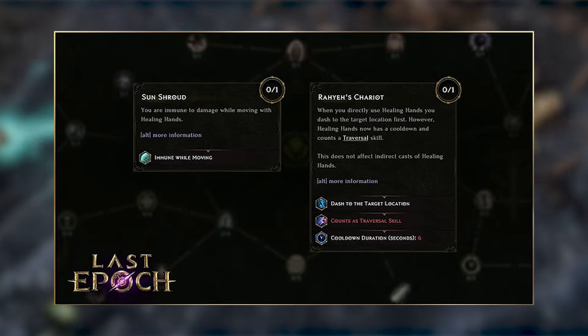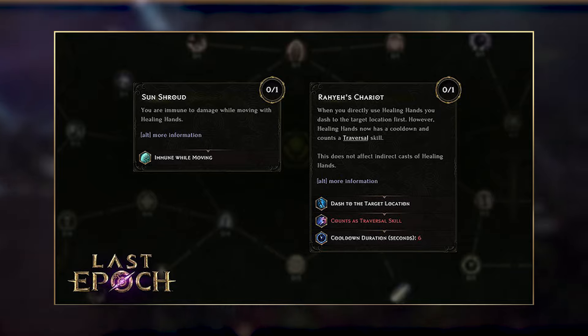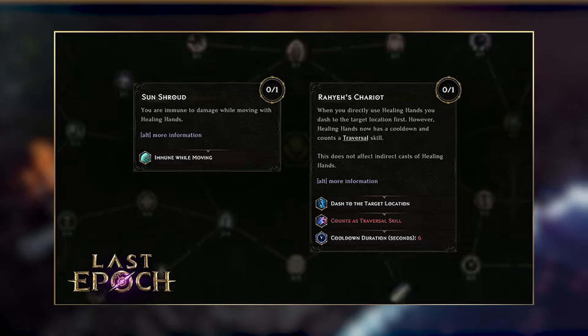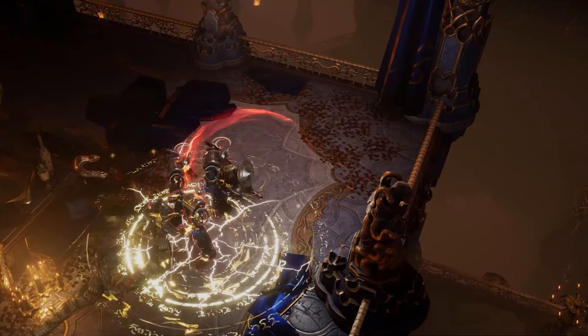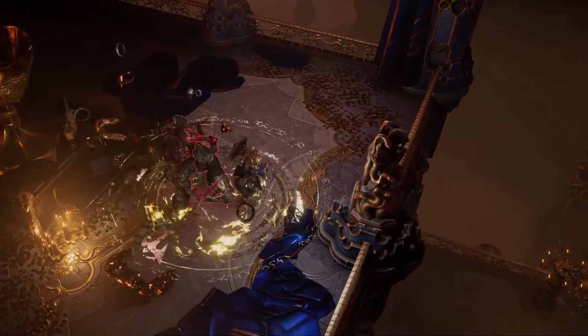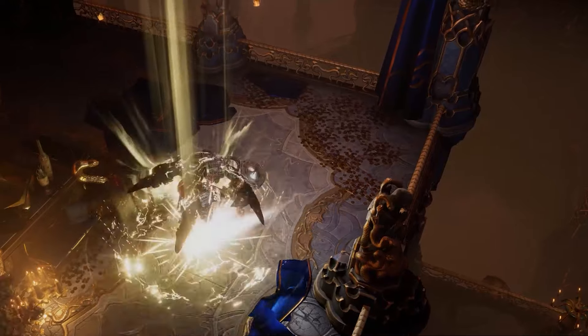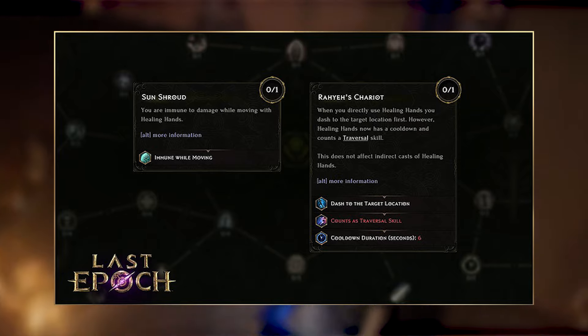We have Sun Shroud, which makes you immune to damage while moving with Healing Hands. And then we have Raya's Chariot. Raya's Chariot is going to turn Healing Hands into a traversal skill with the same cooldown as Lunge and Shield Charge, but the important thing is it's going to allow us to dash to the target location. This means Sentinel is no longer plagued with the horrible issues of Lunge feeling like garbage on bosses, and Shield Charge just not being viable in bossing situations. Finally, they have given Sentinel a proper mobility skill like every other build in the game.